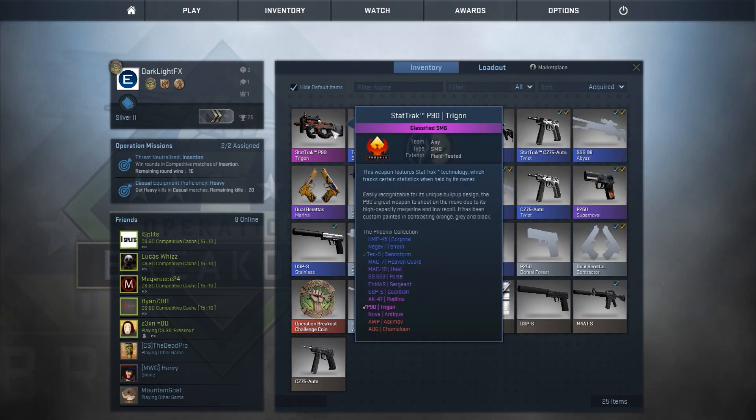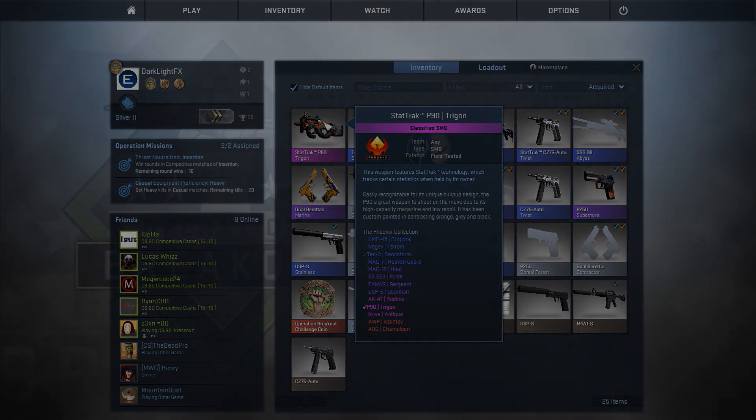So there we go guys — StatTrak P90 Trigon Pink, a classified SMG in field-tested condition. It was my lucky day! Be sure to hit that like button if you enjoyed this unboxing. As always, if you want to see more, drop a like, leave a comment, subscribe — you know the drill guys, and I'll catch you in the next one.